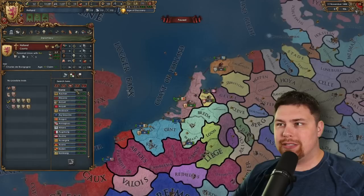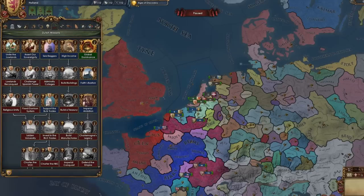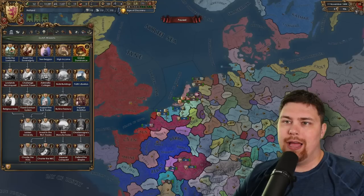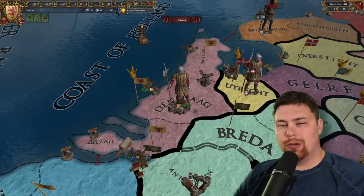These guys do start as a subject of Burgundy — everybody knows that — but let's hope that they don't stay a subject for too long. Could you imagine if they got integrated? That'd be a lame way to end the video. They do have a mostly generic mission tree, a couple of branches introduced in 1.30 with Emperor, I want to say. I think the Dutch actually do get an extra mission branch or two, but I'm not actually sure.